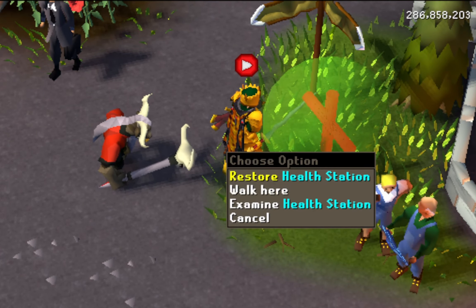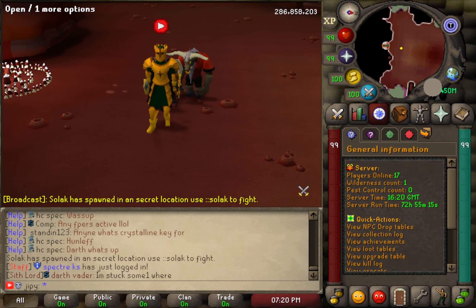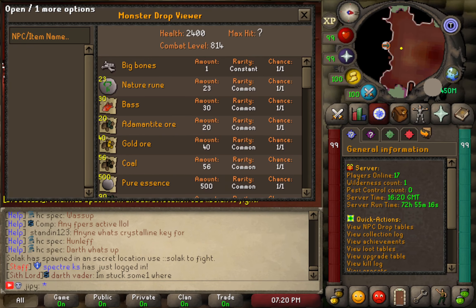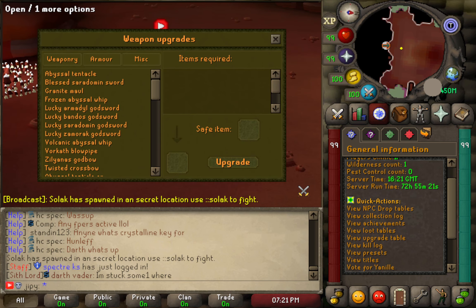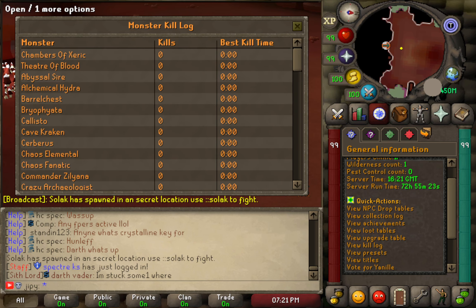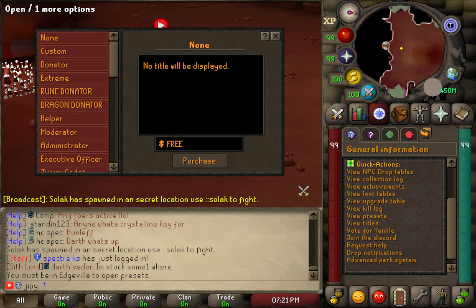Models such as the health station are unique and handy. Being able to instantly restore stats and go back up to the grind is great. The quest tab panels contain a lot of content — upgrades, titles, kill logs, drop logs, and even the advanced perks system can be found here. The tier 1 perks look awesome, and they are going to be releasing more tiers of perks soon.